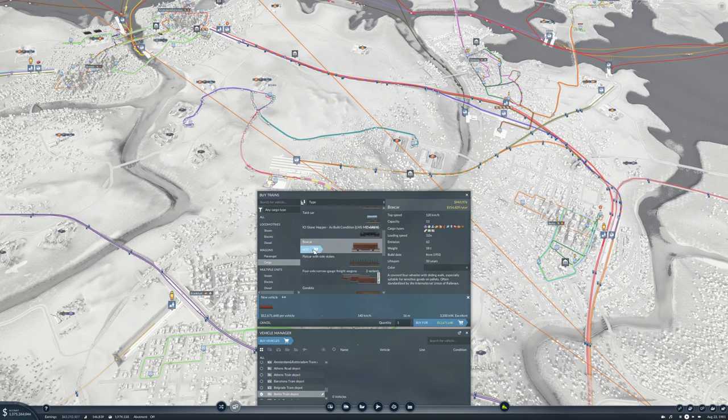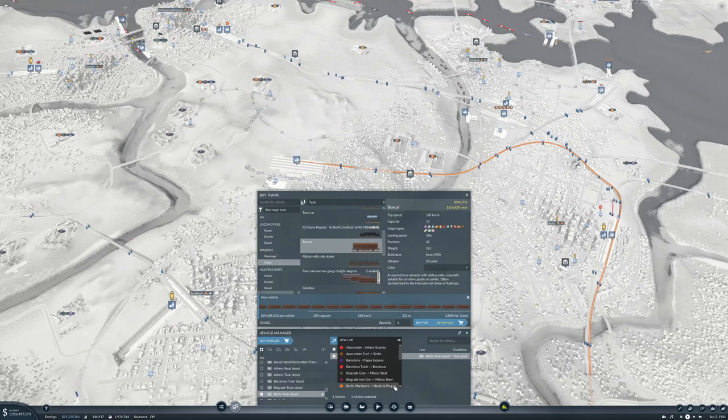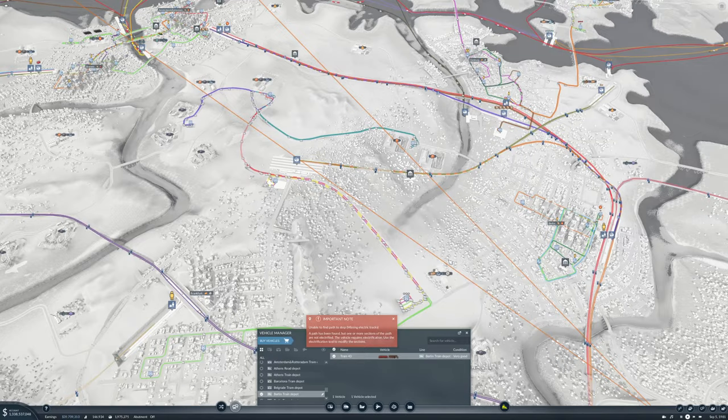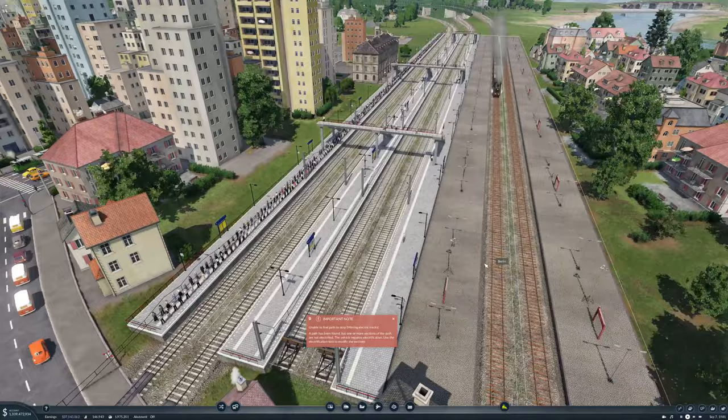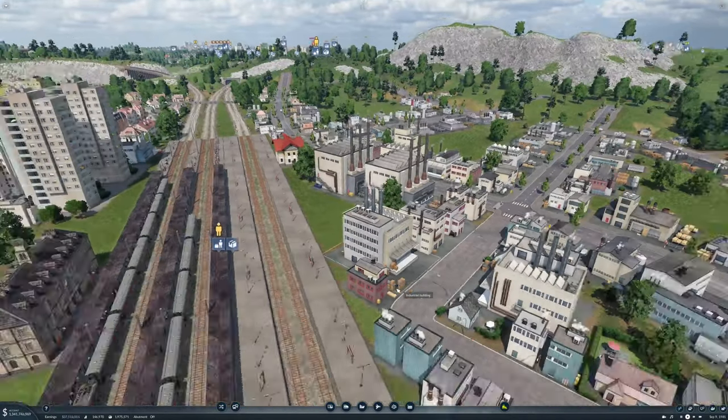This box car — let's get it up to 311 meters, 234 capacity, that's fine. Let's buy it and set it on Berlin machinery to Berlin and Prague. Missing electric tracks — yeah, we don't have electric tracks here and we don't have them in Prague either.